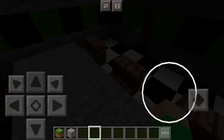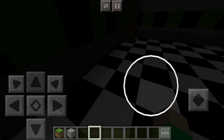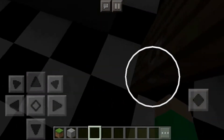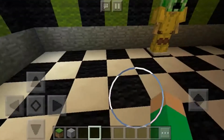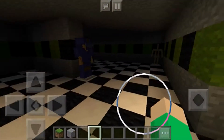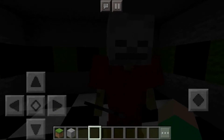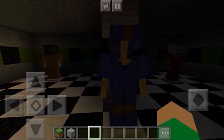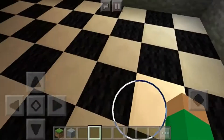Now time to show you the parts and service room — the scariest part! Here's parts and service: all the withered animatronics. We've got an endoskeleton back there, Foxy, Bonnie without the face, Withered Freddy, and Withered Chica.